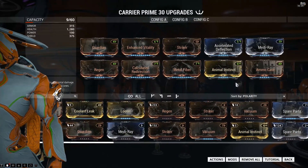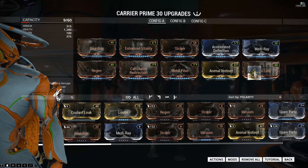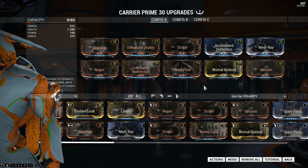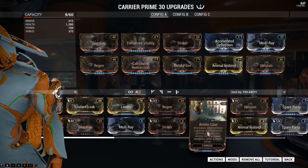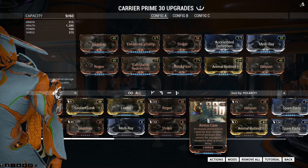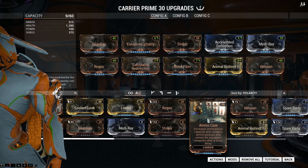And of course, when they did ditch it, Ammo Case came in. But with Vacuum now back as a mod, one single click and Carrier has returned to the way he was. Which is a bit of a slap in the face to Carrier because, honestly, Ammo Case is a hell of a useful mod — it basically turns Carrier into a giant ammo converter.